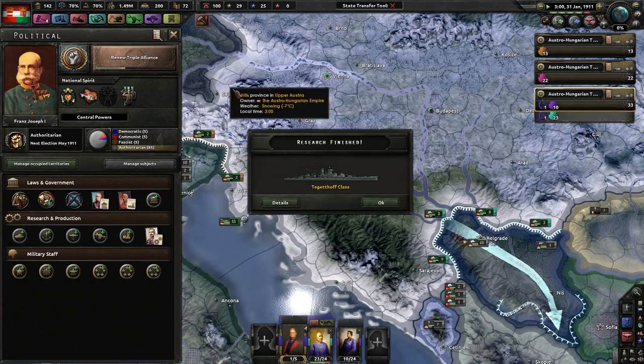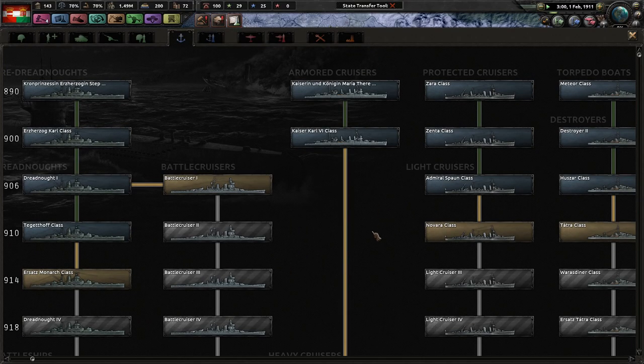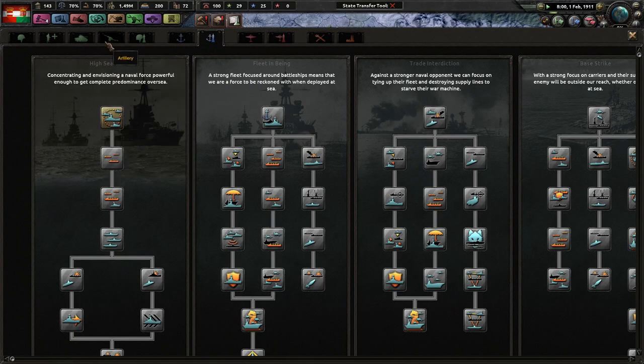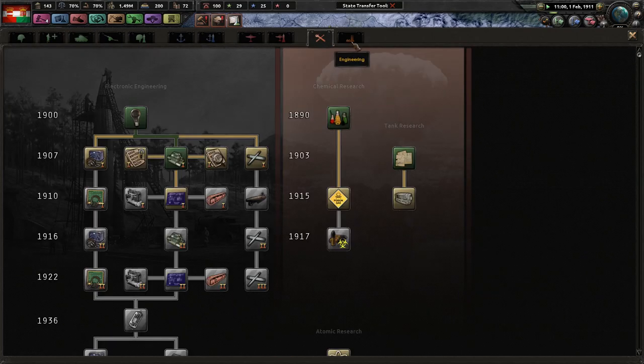I just remembered that with the upcoming DLC called Man the Guns, I don't know how the ships reminded me of this, but we're going to have the second American Civil War — which absolutely makes no sense — but I'm extremely excited to play as a Confederate in the upcoming release. That'll be really interesting to play as.